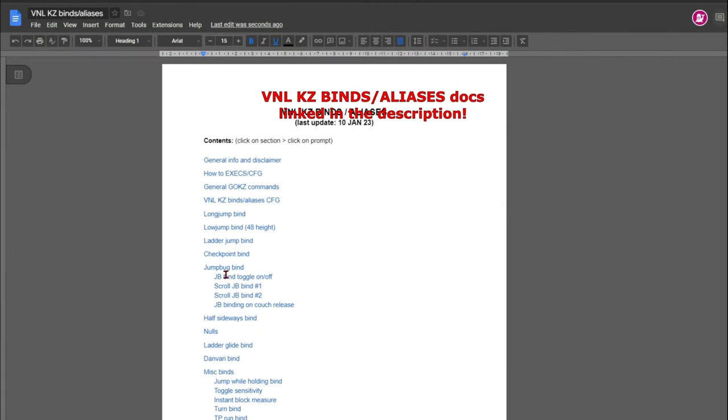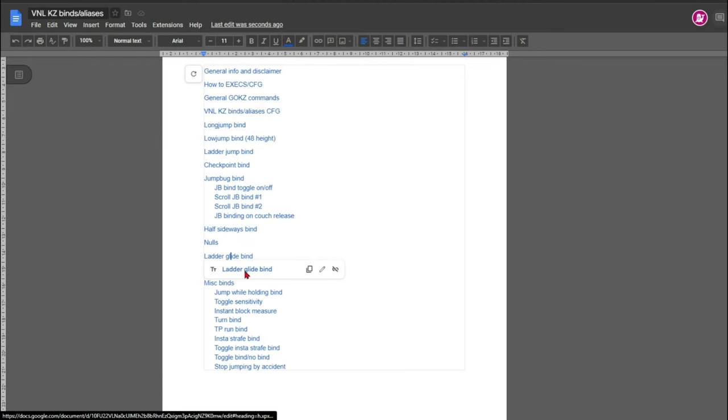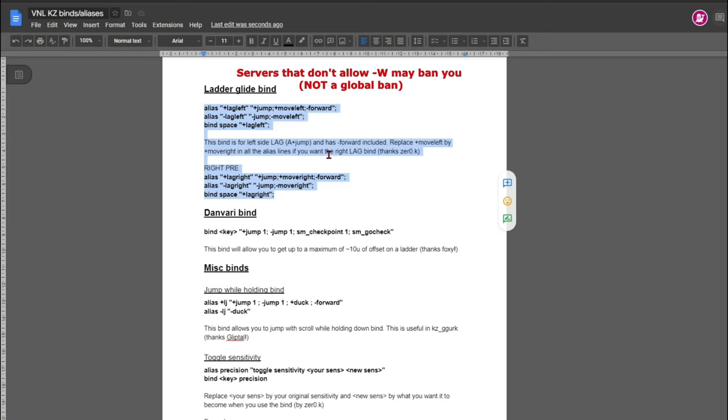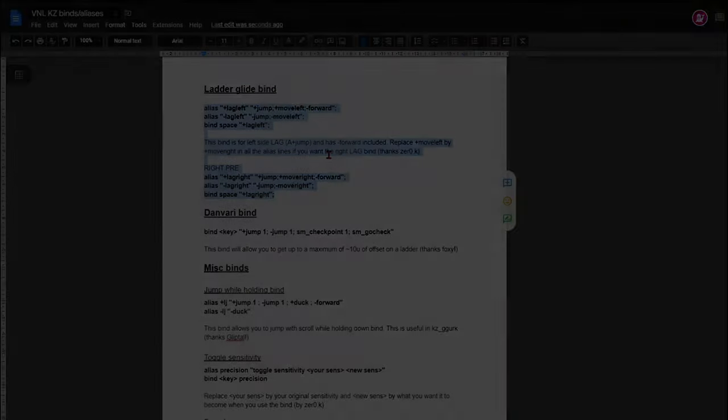To help you achieve max height, this ladder glide bind could help you. This is for left pre ladder glides. If you want to do right pre, replace move left with move right. This bind includes W release and can get you banned on some servers — not globally banned, just server banned.